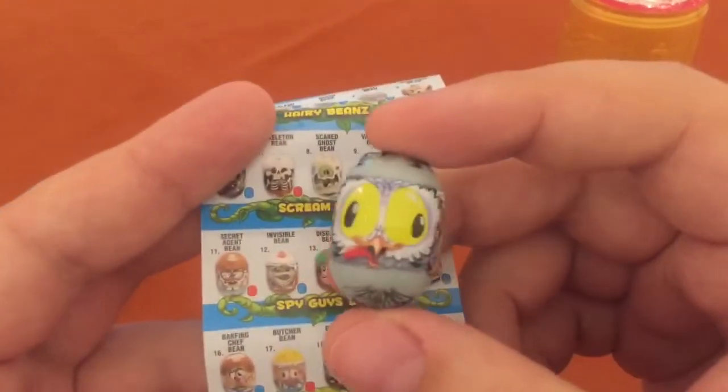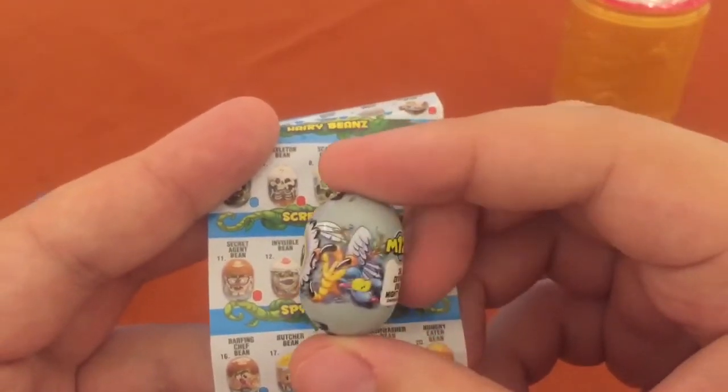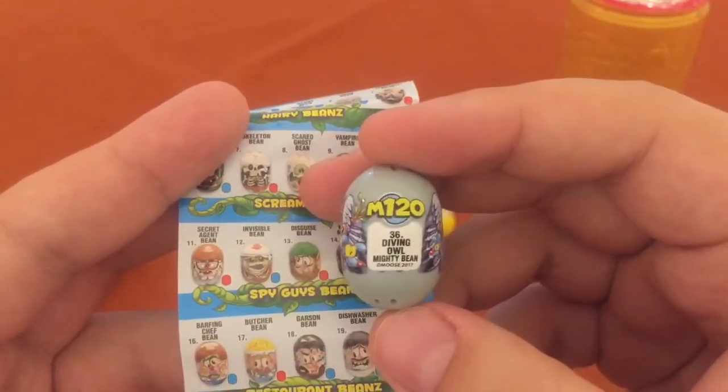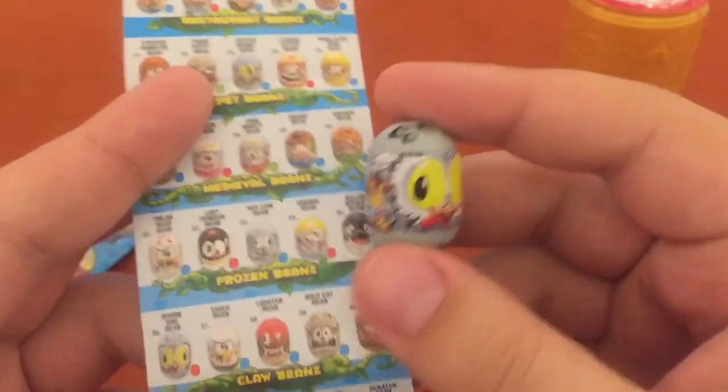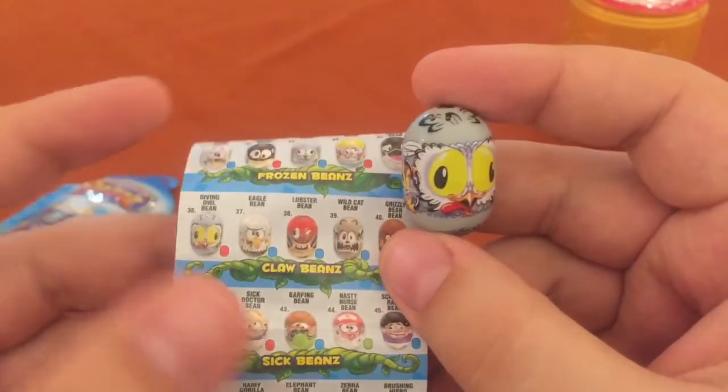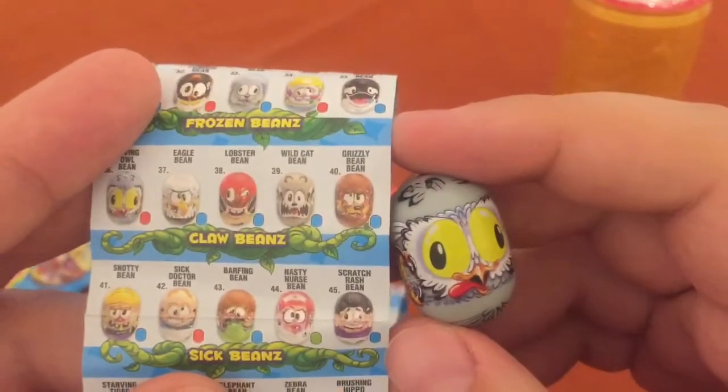We've got three more to go and I don't see any gold. This is a bird — it's got a little mouse. Is it an owl? I think it's an owl. The Diving Owl Mighty Bean, 120 points. Number 36. It's the Diving Owl Bean, part of the claw beans. I'd like to get that lobster bean.